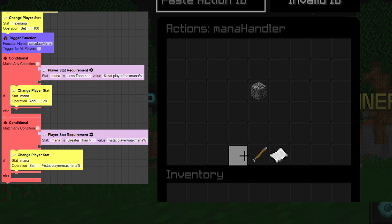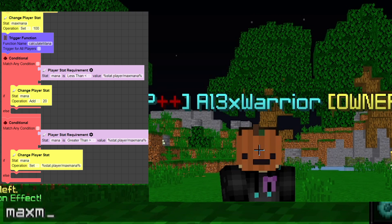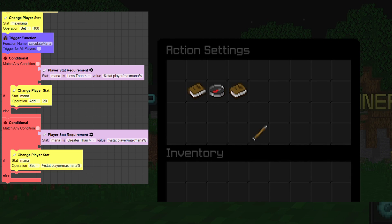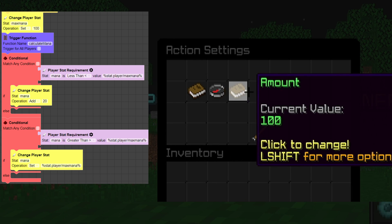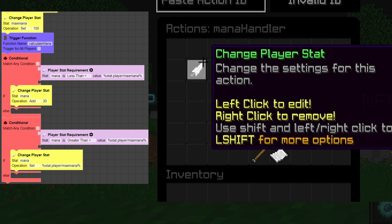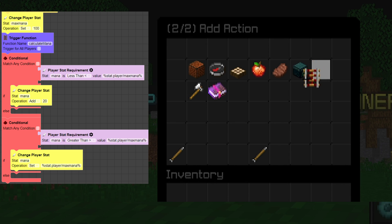Inside the mana handler function, first we're going to change a player stat called 'max mana'. As a default — like many games — we'll set the max at 100. You can change this to whatever you want; this is just going to be the default max mana that a player would start with.